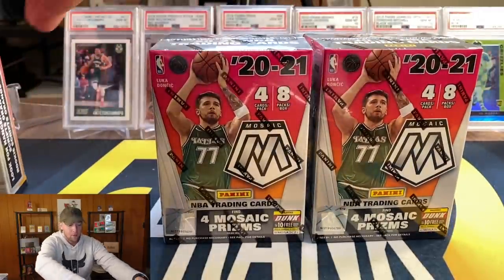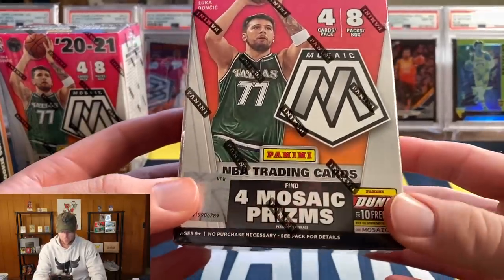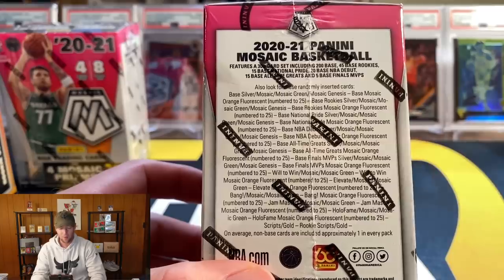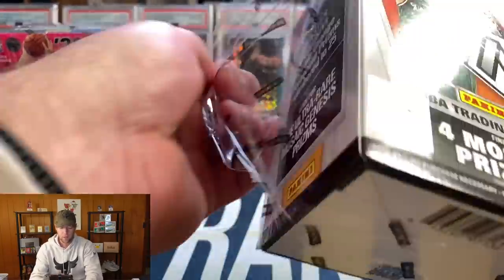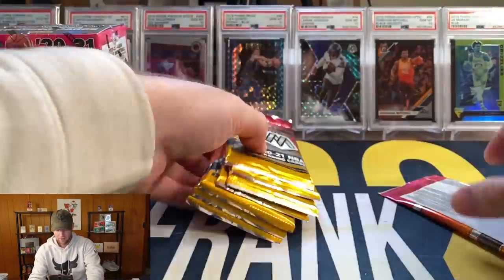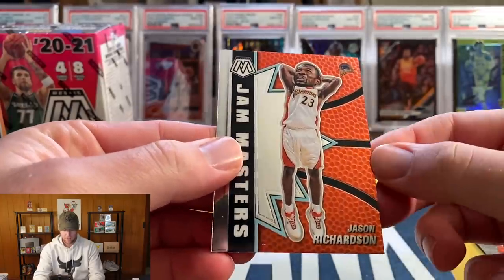We're going to go blasters first and save the hanger boxes for last, one product at a time. We knocked over a card back there — let me pick up our Doncic. All right, let's get into these blasters. You are looking for the four Mosaic prisms per box. From what I've seen on YouTube, you might get a silver or a Mosaic, but typically they're mostly going to be green parallels. You can also get the orange fluorescence numbered to 25 — those are going to be extremely rare — and genesis are possible as well.